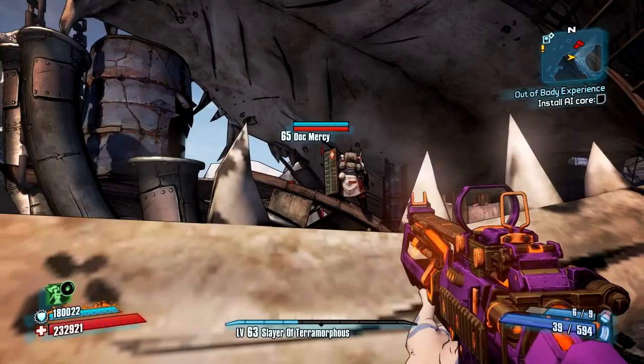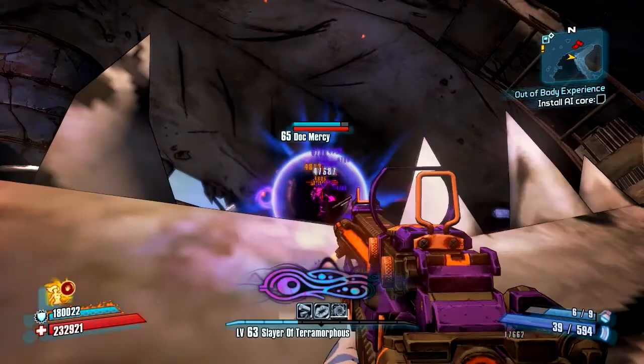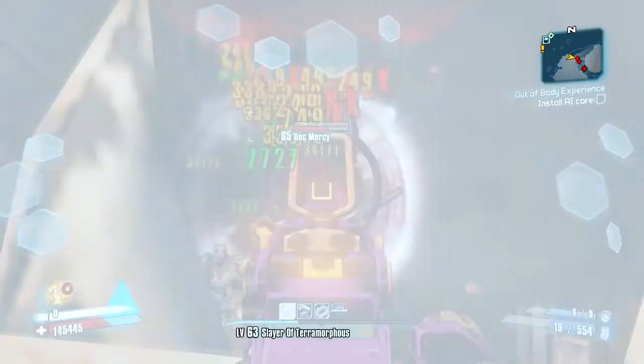So now I'm here and you can see there is Doc Mercy in all of his glory. He's pretty easy to kill at this point. I'm going to slag him, throw him up in the air. And I don't even respect his shield — I just shoot it with fire. I have never seen him get a friend to come up there with him, but that's okay.